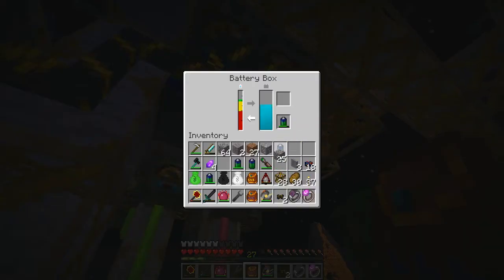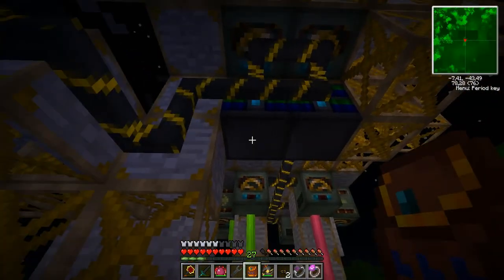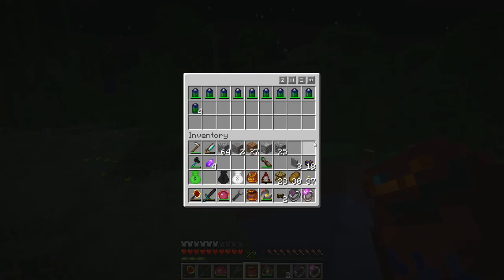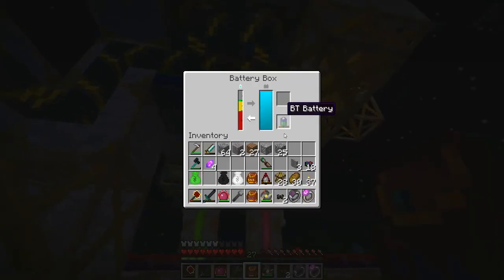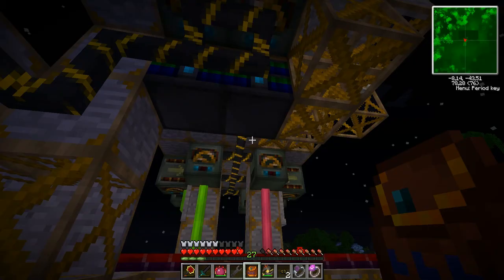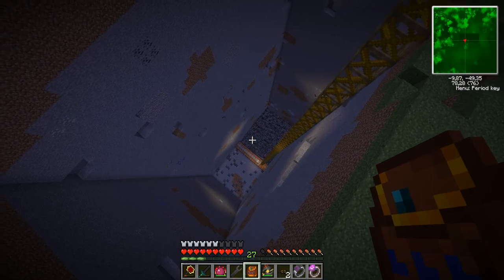In the next machine that I build — the next time I build one of these — I will definitely see if I can get some sort of Ender Chest tube automatic charger going for this kind of purpose, just to keep this one stocked with a battery. It will take out empty batteries and stock it with a new full battery. That would be very useful.